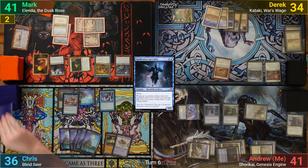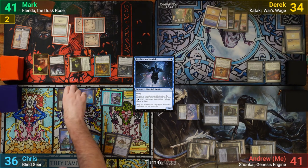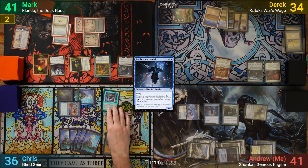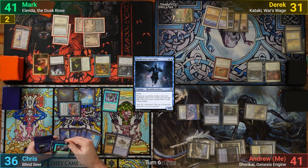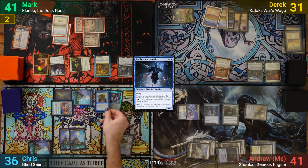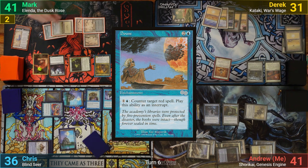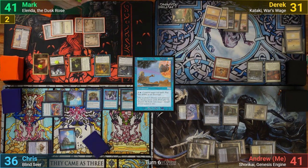Chris once more pays for the Sword in his upkeep and draws. He activates Arcanus to draw 3, and moving to combat, swings the Mystic at Derek for 3. Chris gets to find an Island, and decides to blink something finally, blinking Arcanus. After that, he casts the Blind Seer, and then Douse, and passes. During his end step, Mark sacrifices a Vampire token to the Indulgent Aristocrat to put a +1/+1 counter onto all of his Vampires, and moves to his turn.